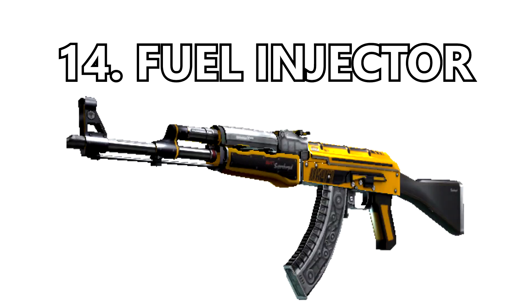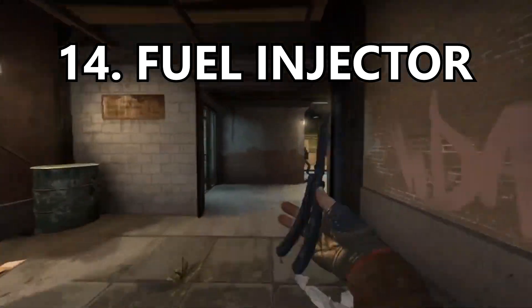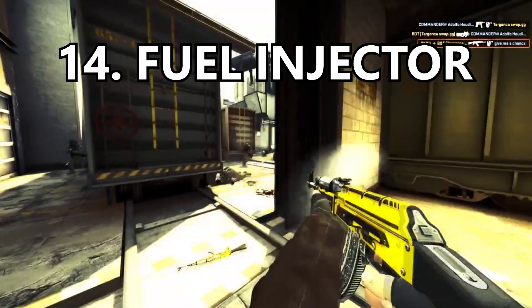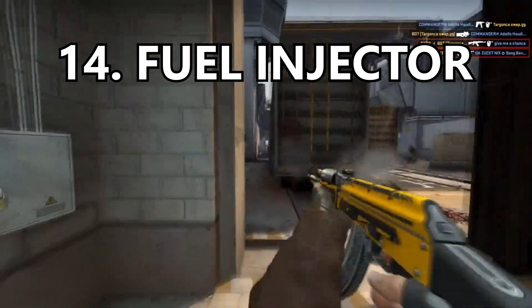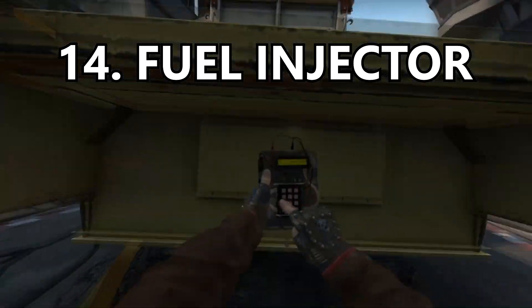Coming in at number 14 is the Fuel Injector. There are very few yellow weapon skins in CSGO but this gun does yellow very very well. The gunmetal gray and the yellow work really well together. If you love the color yellow, pick this skin up — there's really no other yellow AK that you can invest in.